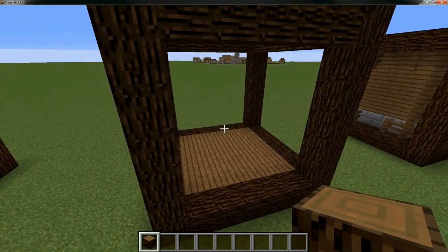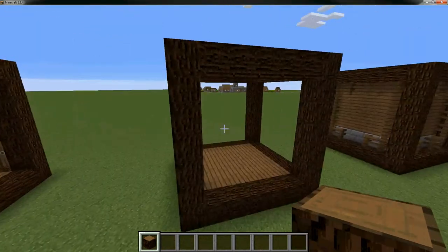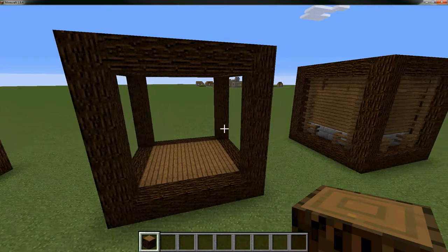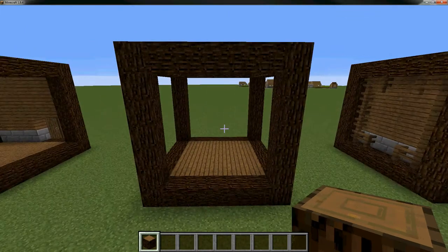I usually set my house up with either spruce logs, or on rare occasion dark oak logs, but dark oak was sometimes a bit too dark so I kept these all in spruce. The modular housing style gives an easy way to design your house — at least think about how big you want it — and once you have that you can design it any way you want.